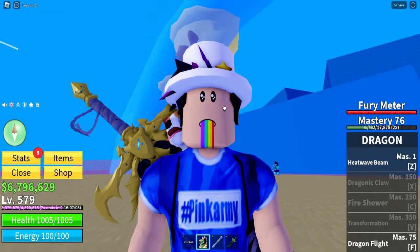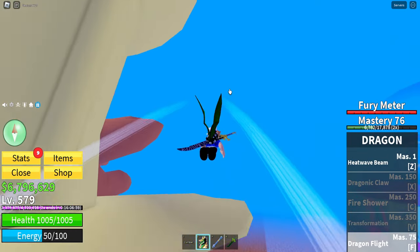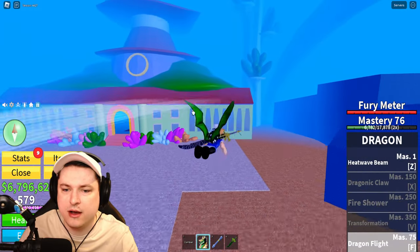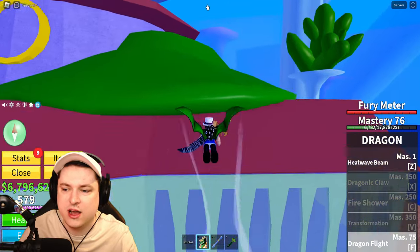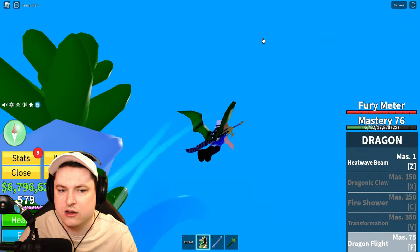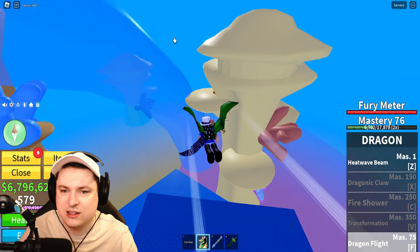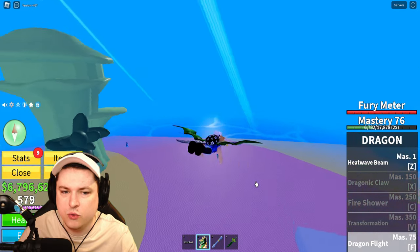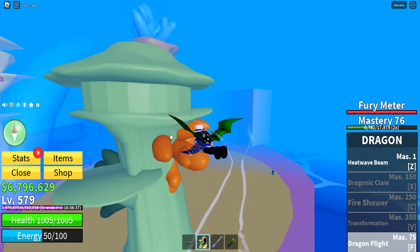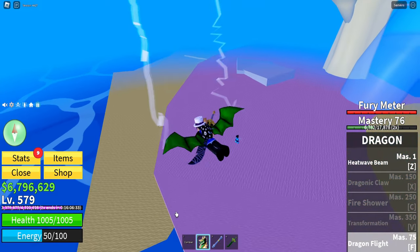We now have Dragon Flight unlocked at level 75. We got some green Dragon Wings - you go where your mouse is at, that's pretty nice. It seems to be infinite flying, which is always very good. That's one thing the Kitsune Fruit is missing - it doesn't have anything to really move around in the world. So having the ability to fly everywhere is a pretty good plus for this fruit.